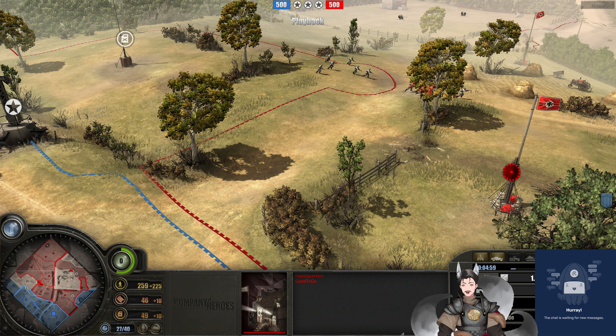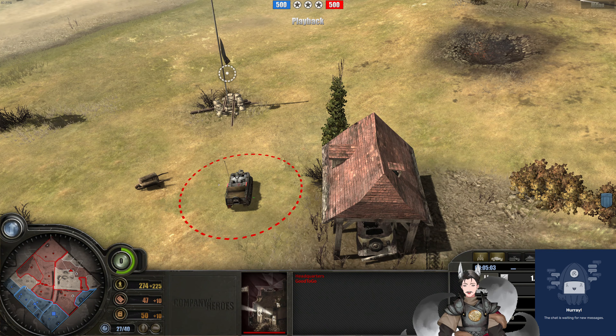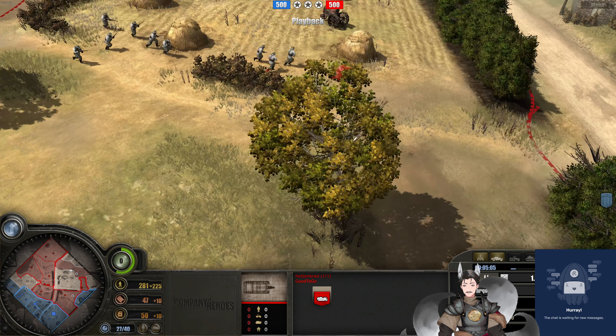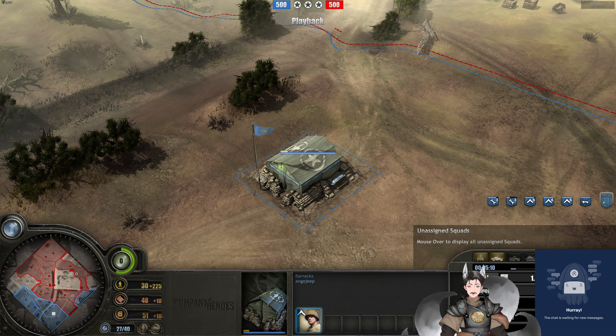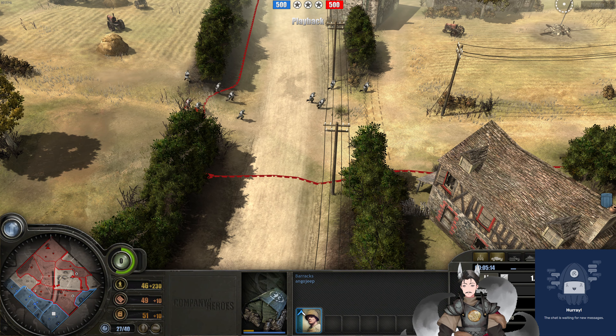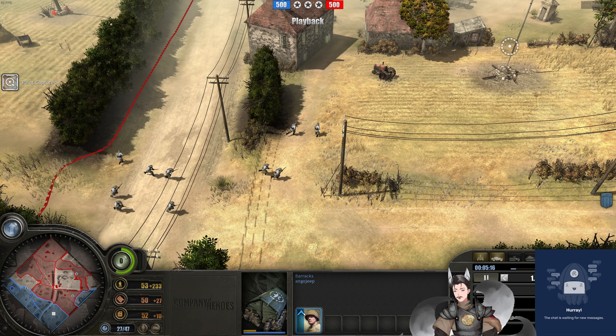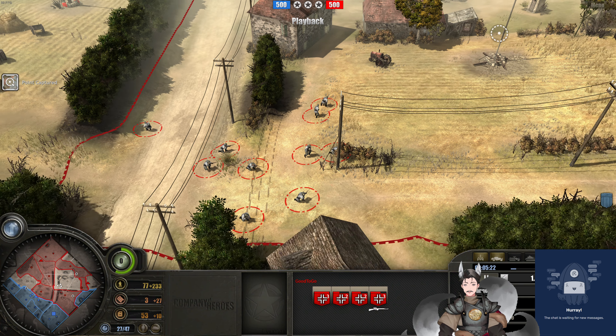Did we see a doctrine selection just yet? Don't see the camouflage pattern, nothing loaded in the back seat — so it looks like he hasn't selected a doctrine. An additional rifle squad is now being deployed on the field. Now we've got four Panzer Grenadier squads, a little bit idle right here.